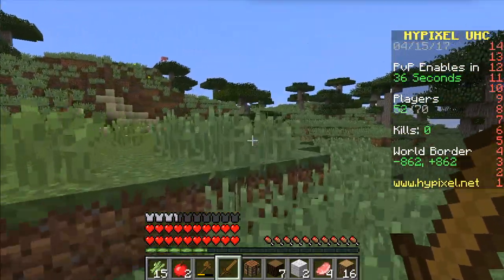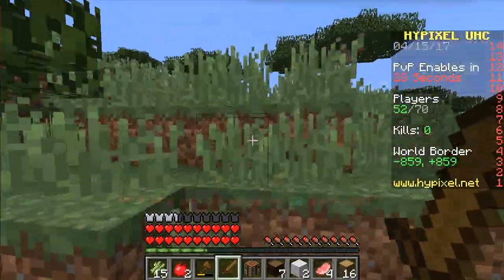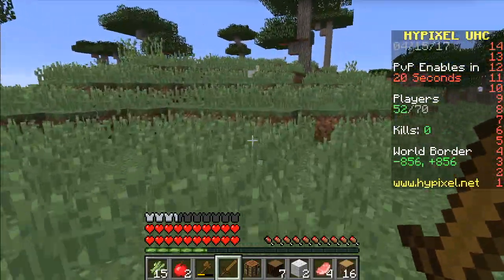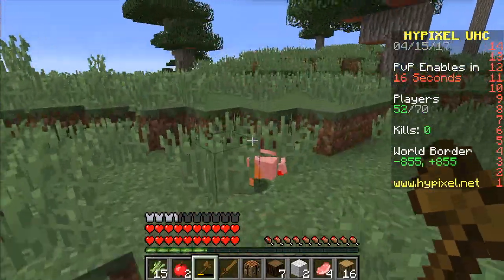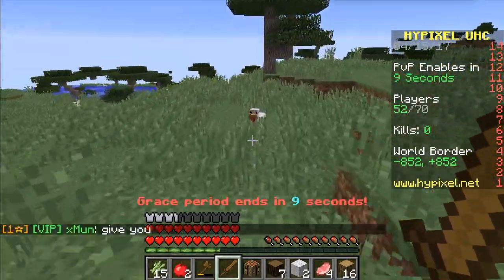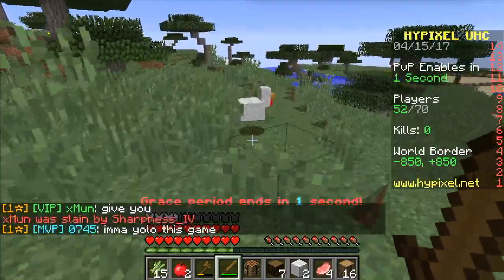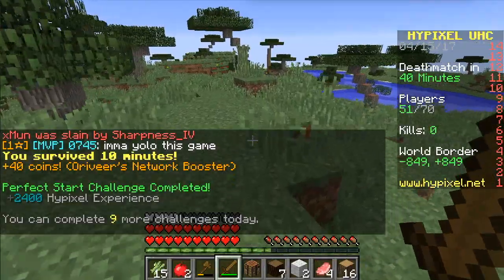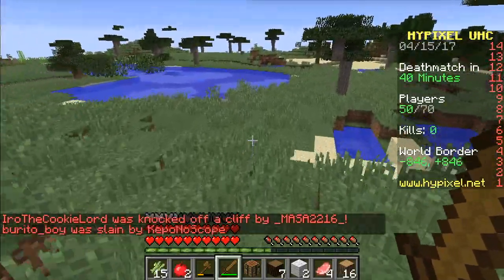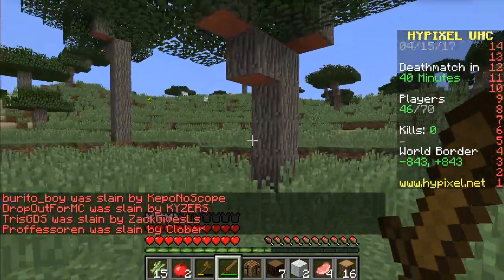Now we need to start looking out for other players. There's one — oh! Do you see that? He has got diamond armor. He's running the opposite direction — that's good. Because if you have played this a lot, you can buy starter kits and start with better equipment. Oh, there's one — he didn't see me. He has iron armor. I just feel like that's a little cheap.